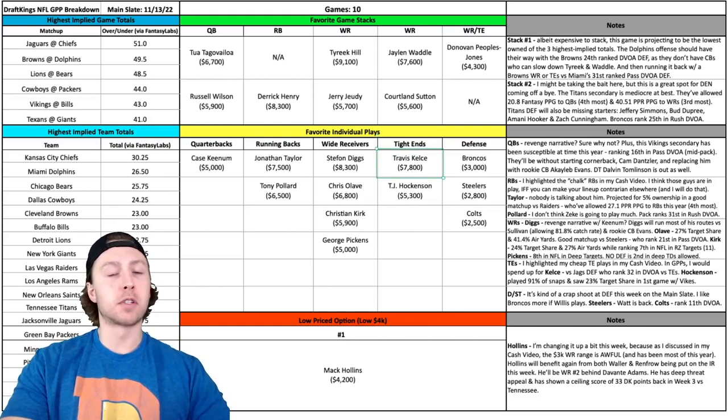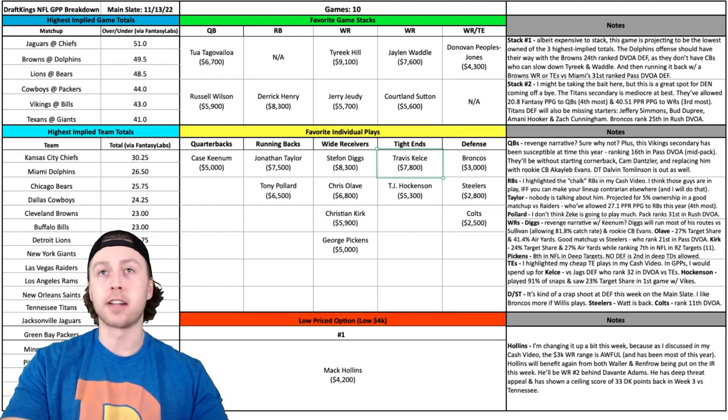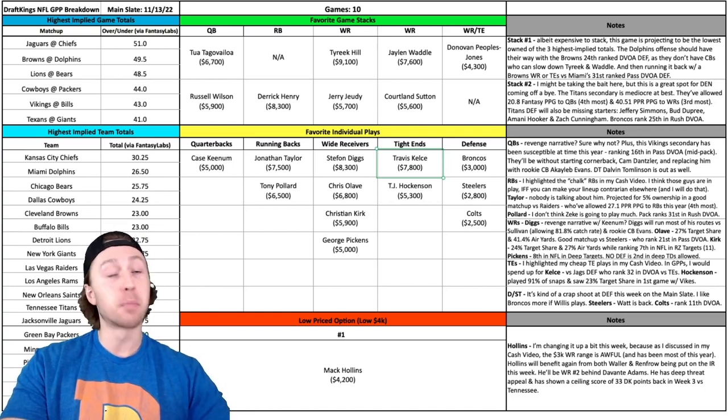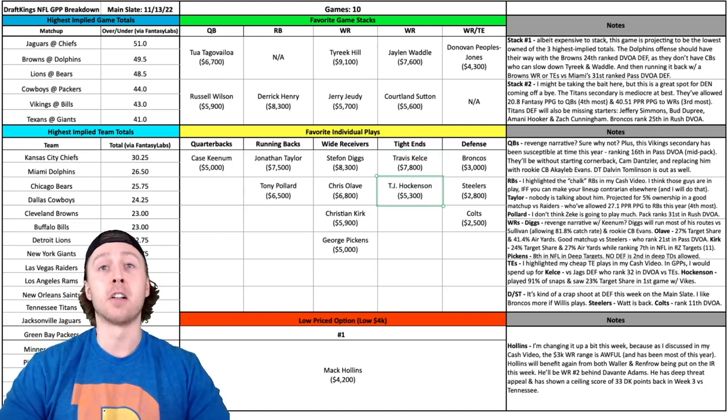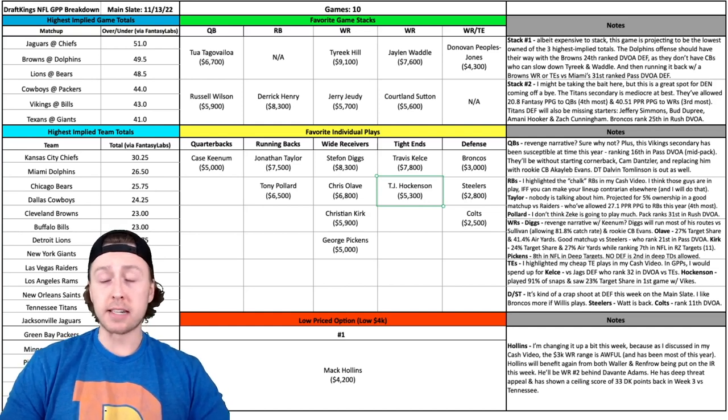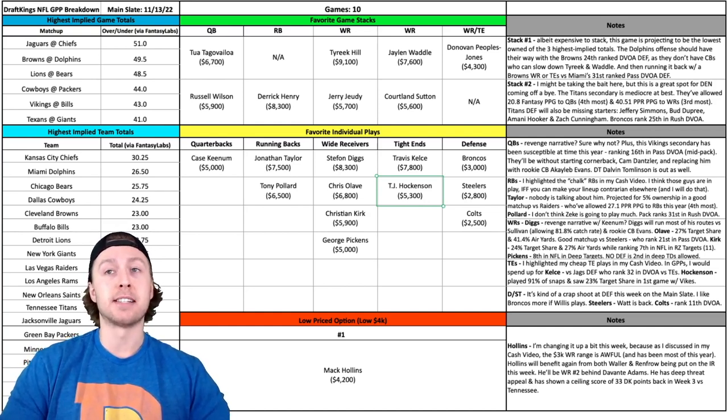We've got a couple of tight ends, and there are some really nice cheap options this week. Travis Kelce and T.J. Hockenson both stand out to me. I don't need to advocate for Kelce — we know the upside he provides — but it's a great matchup against the Jaguars, who ranked 32nd in DVOA against tight ends this year, literally the worst in the NFL. T.J. Hockenson did not miss a beat in his first game as a Minnesota Viking, surprisingly playing 91% of offensive snaps and seeing a 23% target share — way bigger numbers than I anticipated. It's a tough matchup against the Bills, but I like his upside in this offense going forward.